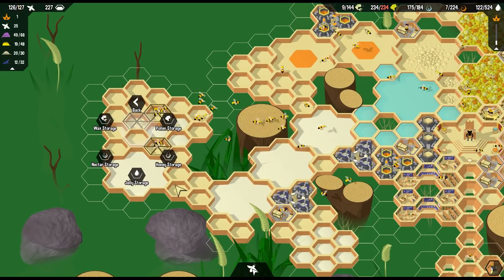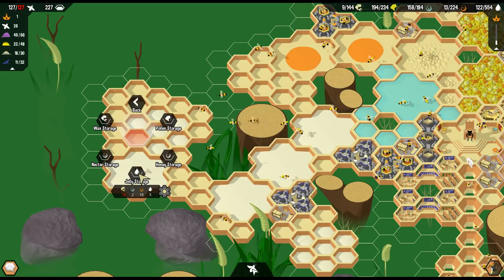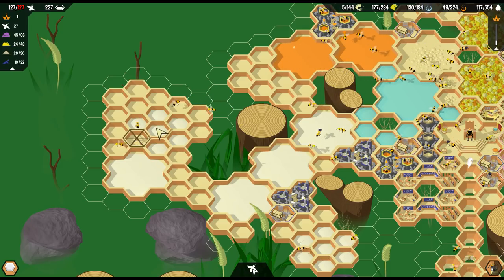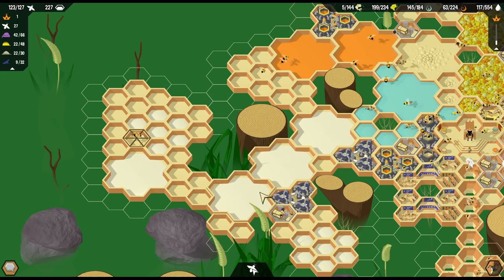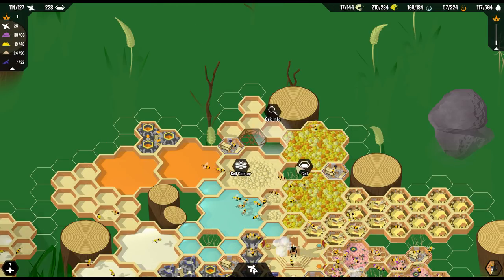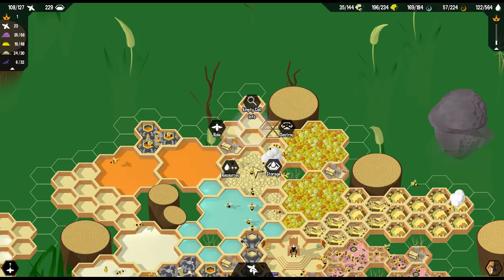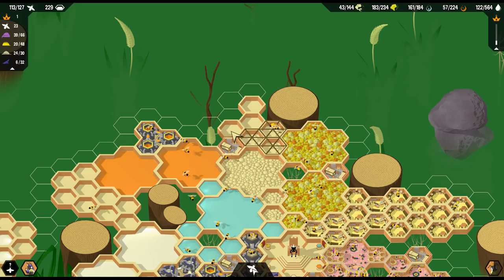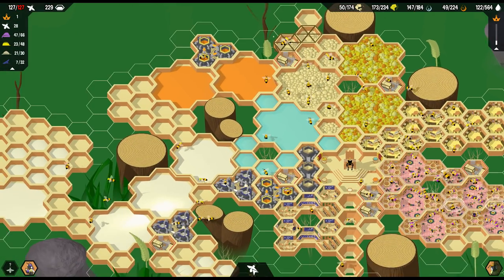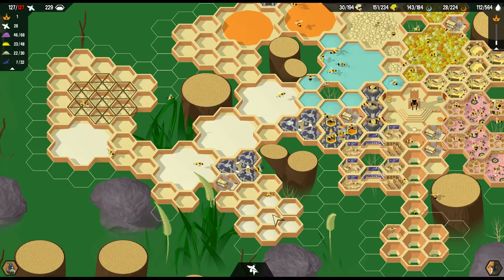We'll make this into another big jelly - we've got one over here too we can make. I think we don't necessarily have to have the upgraded cells; certainly it's better, but even just having a little more wax storage might be a good idea, just to have a few of these things around here just to make sure. Upgrade you, and upgrade you as soon as we can. Upgrade you. Upgrade you. Okay, that's going to do it for us, I think.